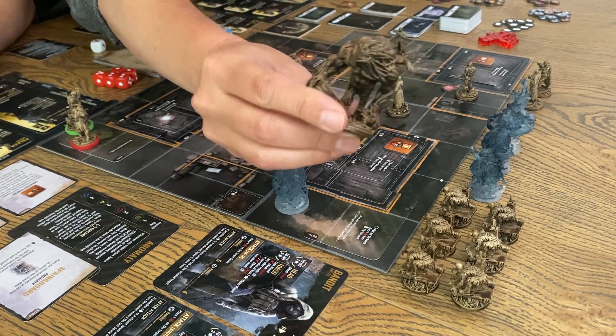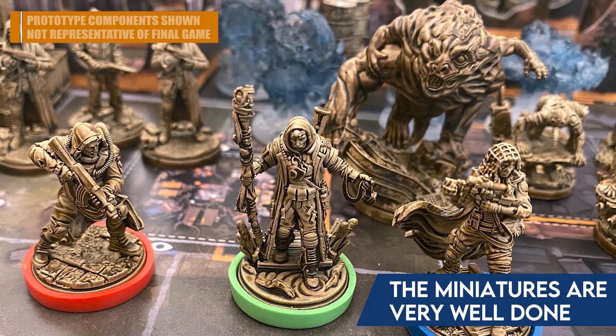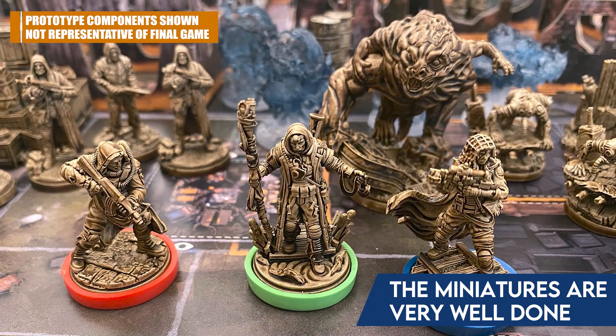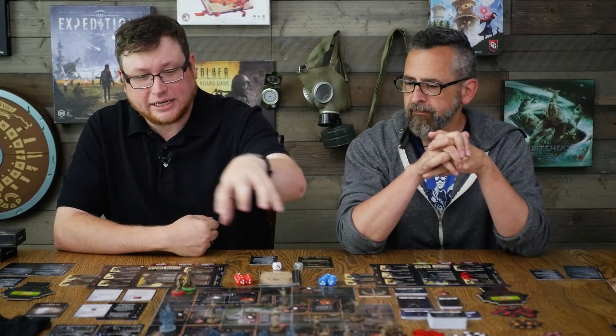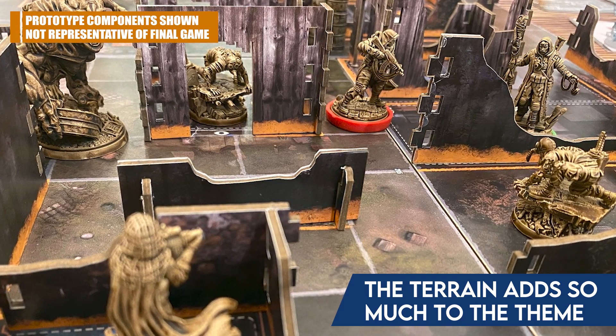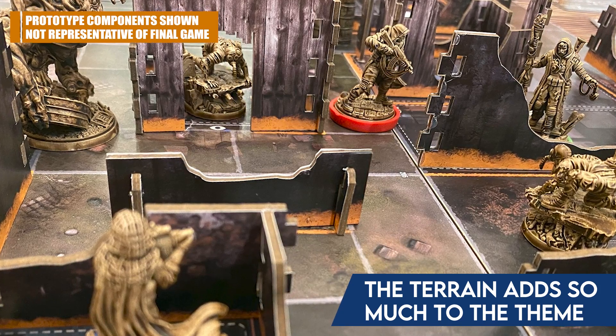This is an Awakened Realms game, so there are various campaign pledge levels on GameFound. This prototype has the same beautiful figures they always do — just the same quality you'd expect from Awakened Realms. The whole presentation is great. We're not using the 3D elements on the board because they would obstruct your view of what we're talking about, but you can actually have a 3D upgrade with real buildings showing all the entrances, windows, and doors instead of just printed icons on the board — another cool touch that leans into the thematic nature of the game. If you have any questions at all, please leave them in the comments below and we'll get down there and answer what we can. Until next time, make sure everyone has fun at the table.